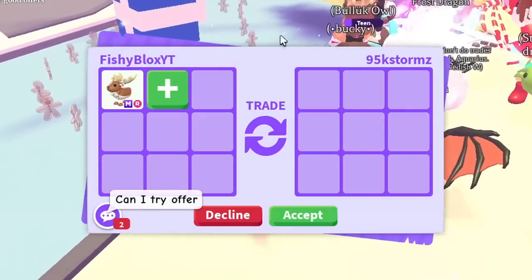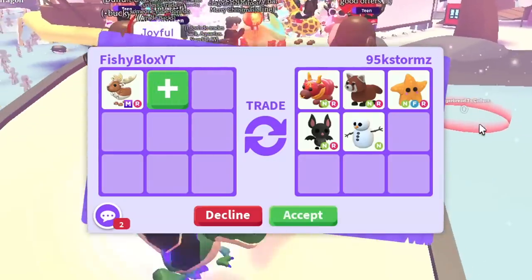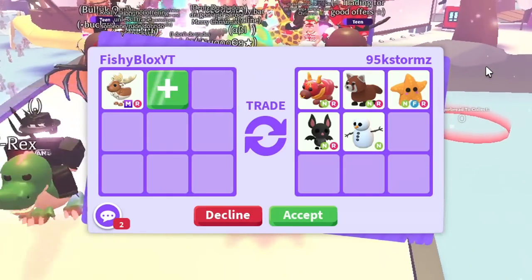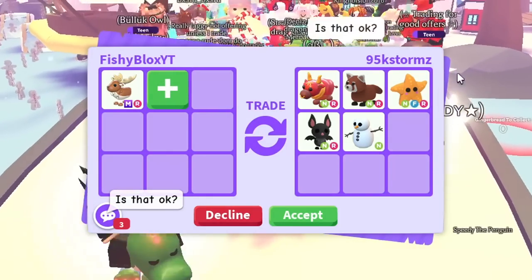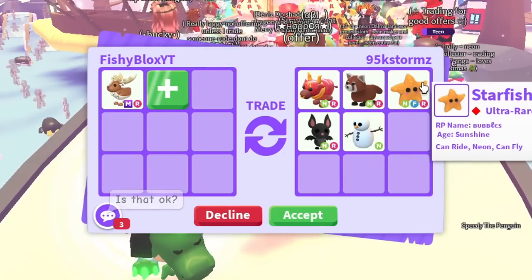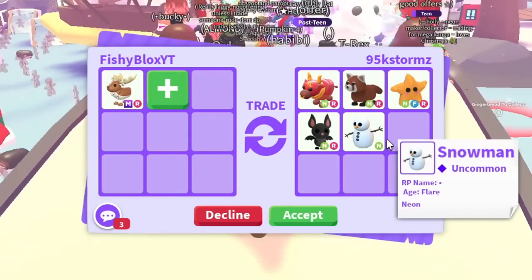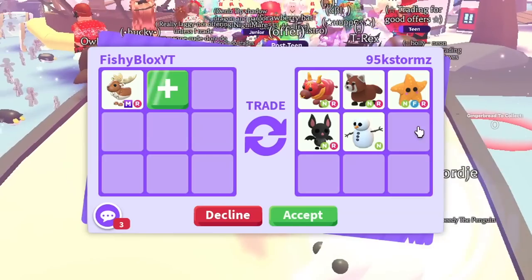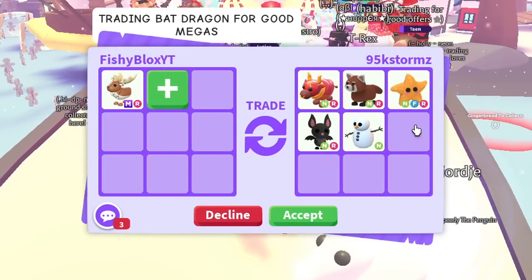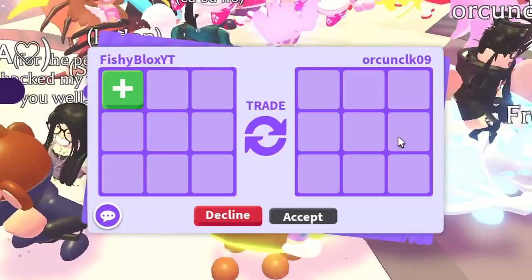I kind of want to think about what I'd really want for the mega elk. I feel like an old neon pet would be really cool, or maybe two of them — like an old neon farm egg pet, a neon cow and a neon something else. Anyway, the next trade has a neon ride lunar ox, neon ride red panda, neon fly ride starfish, neon ride bat, and a neon snowman. Pretty good offer with so many neon pets, but some of these are very difficult to trade, so I don't think I can take them.